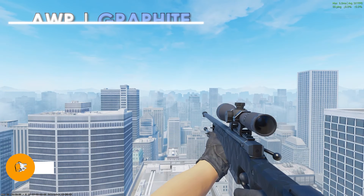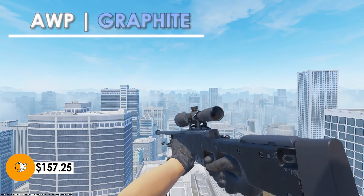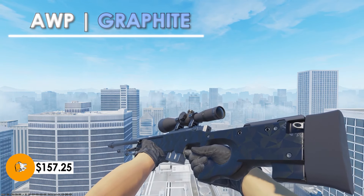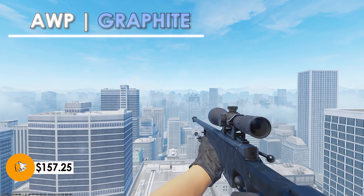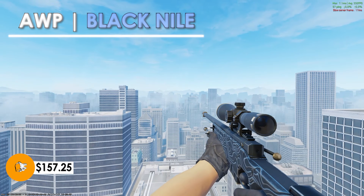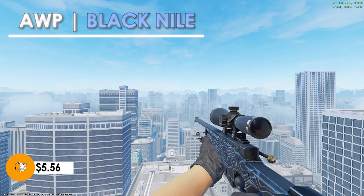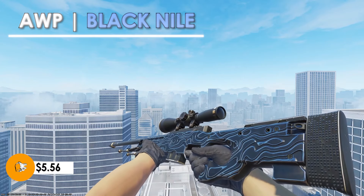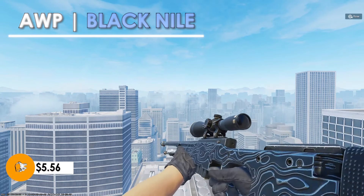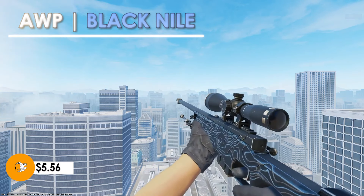Taking a look at our first high tier skin, we have the AWP Graphite in factory new condition. This skin comes in at $157.25 — it's pretty much an all black AWP and it looks extremely clean in game. However, if you don't want to spend $157, you can pick up the AWP Black Nile in factory new condition for $5.56. You save a ton of money and the gun looks pretty much the same. It's an all black skin, but this one has a pattern that matches a Gungnir and personally I think it looks a lot better.